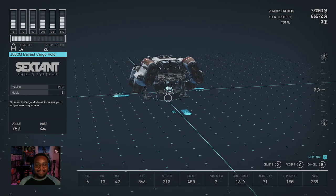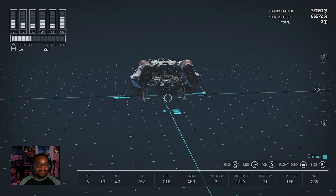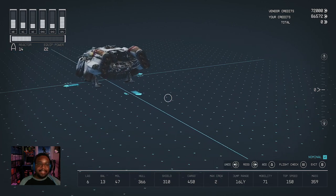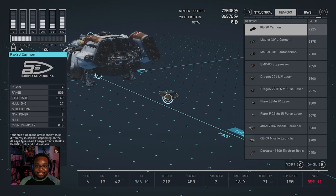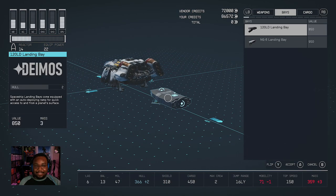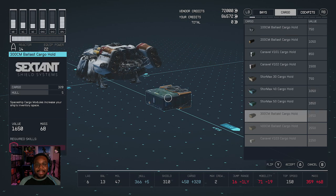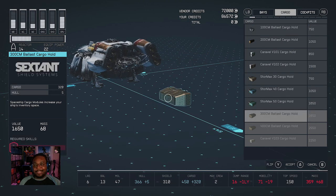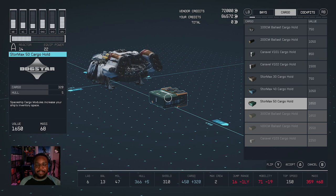This bottom section is what we're interested in. If you select it, you can move it around, but it doesn't bring up anything to actually change it out. What I found was if you click anywhere that is not the ship in the shipbuilder, it brings up a menu with all of the options for building a ship. Under the cargo section is where you go to add different components to improve cargo capacity. I don't have the Starship Design skill, so some options are locked out for me. The best option I can use is the Stormax 50 cargo hold.